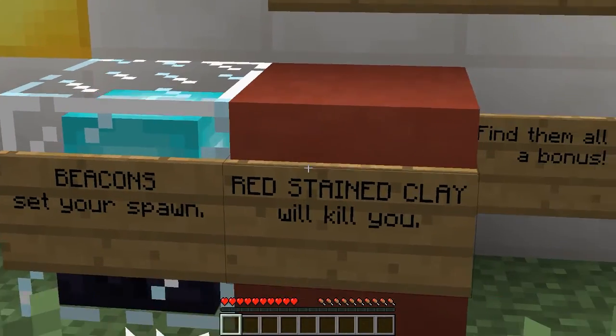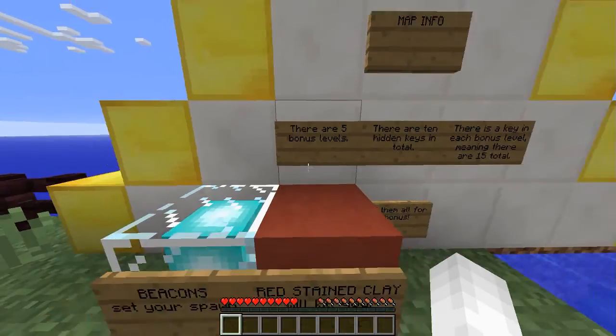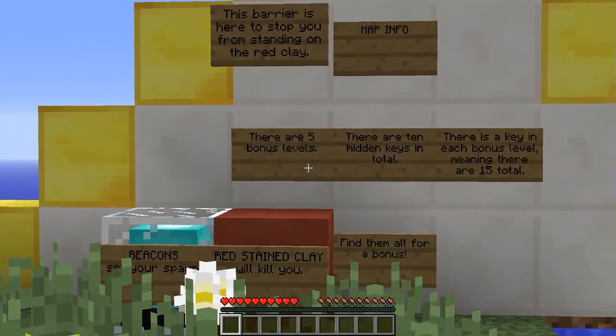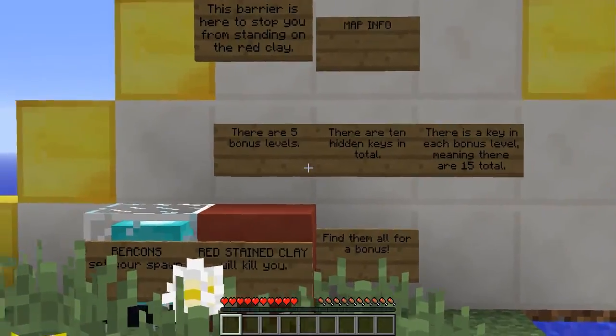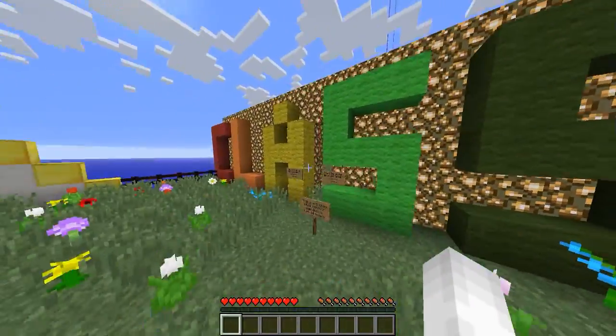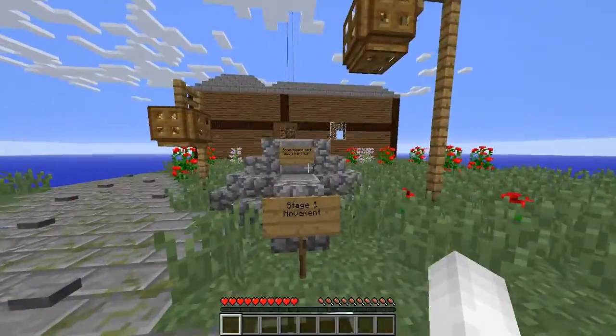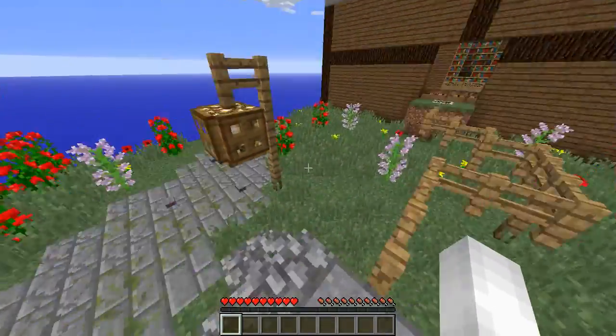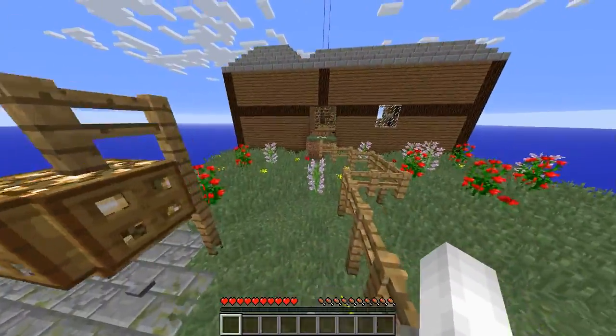I'm probably not going to find them all, but you can set your spawn. Red Sting Clay will kill you. There are five bonus levels — find them all. I'm not very good at finding things so I don't know how it's going to go. Some easy and simple hardcore. Stage one: movement.